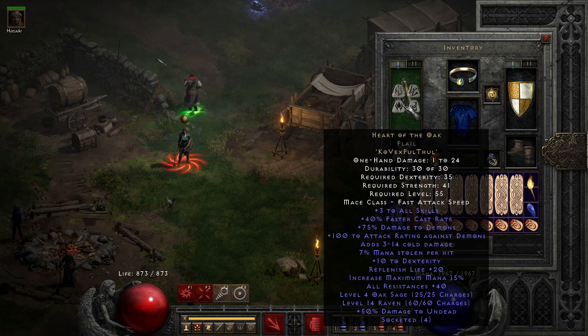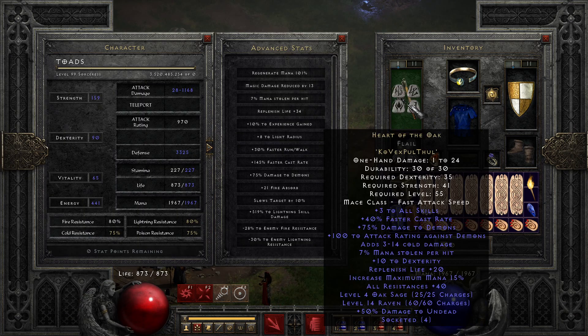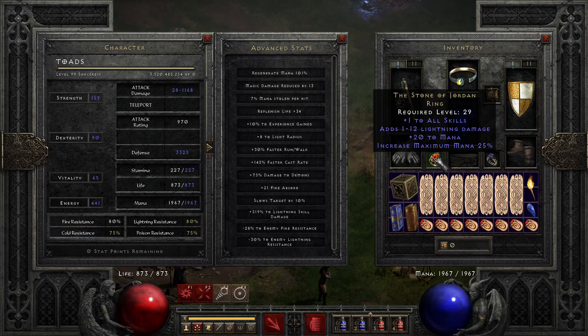She wears Heart of the Oak, which is actually overkill. This build might actually be better with a Crescent Moon, which I might try in a future video. Really you're going for the 105 faster cast rate breakpoint.